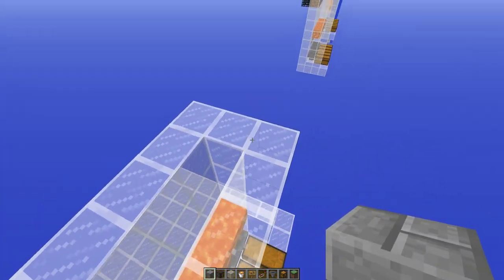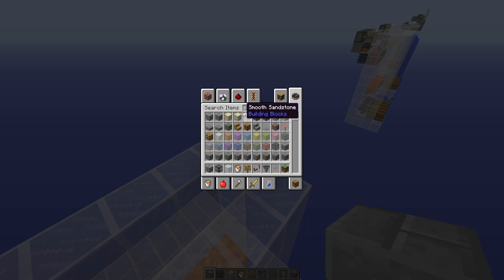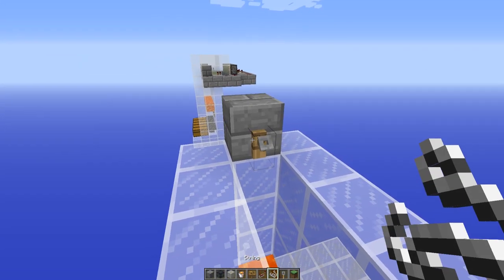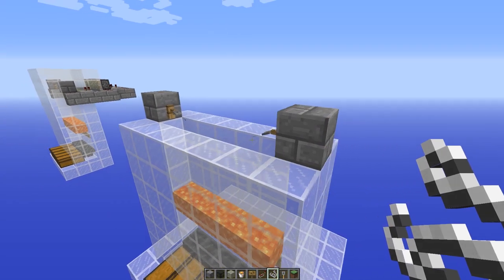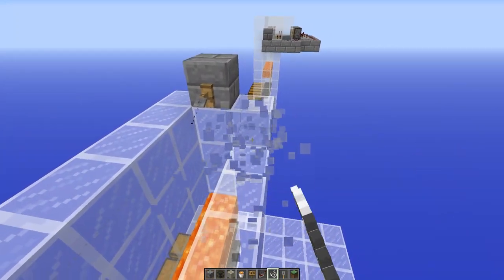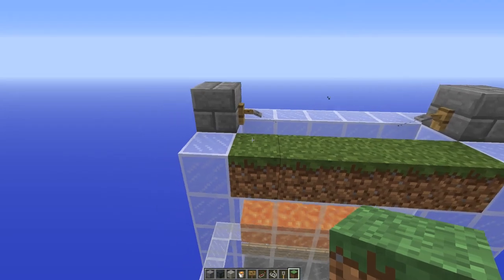Now we're going to start work on the tripwire segment. We're going to need a tripwire of course and some string. Start by placing it in — tripwire goes there and there, and we'll need three pieces of string for this middle section. Now we'll actually want to take out this little area of glass and replace it with grass.